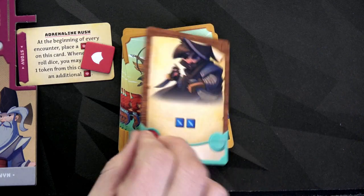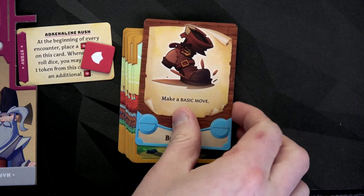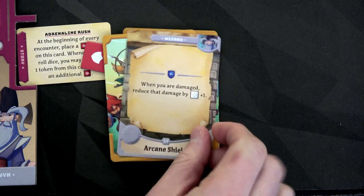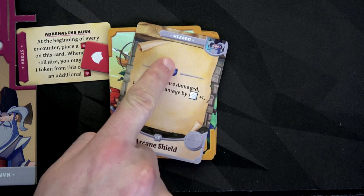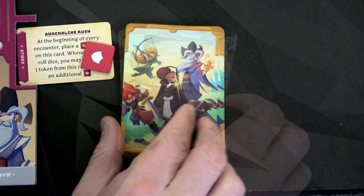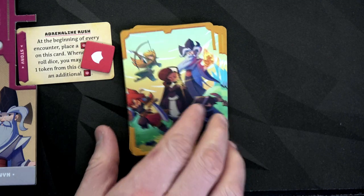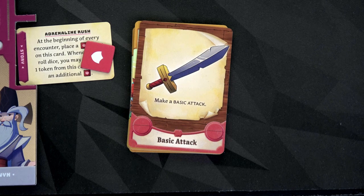Let's draw his cards. His first is a shank, then a basic move. We have exchange positions with another hero in range — teleport, that could be fun. And an arcane shield: whenever you take damage, reduce that damage by this amount. I don't actually like that hand very much, I'm going to mulligan. He gets to draw four: basic attack card, ignore a basic attack as a response, make a basic move, and then make another basic attack. Much better.